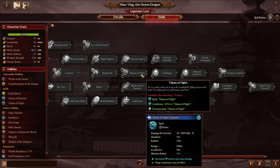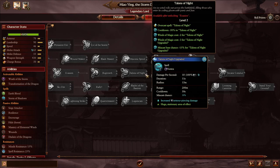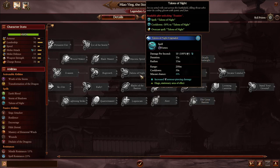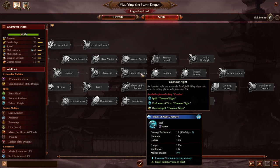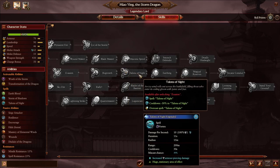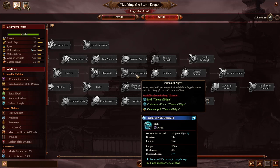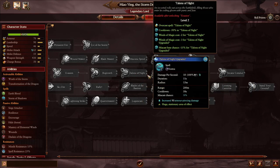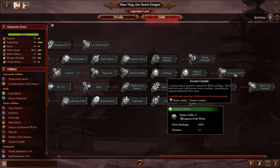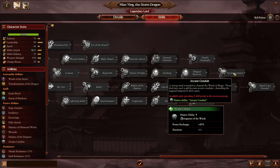Talent of the Night is a strong damage spell: 15-meter radius vortex, 100% armor-piercing shadow magic damage — around 110 damage over 11 seconds. It costs quite a bit, up to 18 winds of magic for overcast. I recommend getting it. For a non-overcast build: Magical Reserve, one point Talent of the Night, one point Regrowth, another point Talent of the Night, four points total, then pick up Arcane Conduit. For an overcast build: two points Talent of the Night, Earthing, Magical Reserve, Arcane Conduit.